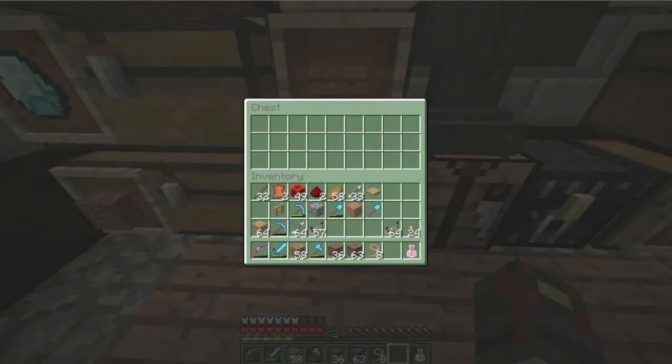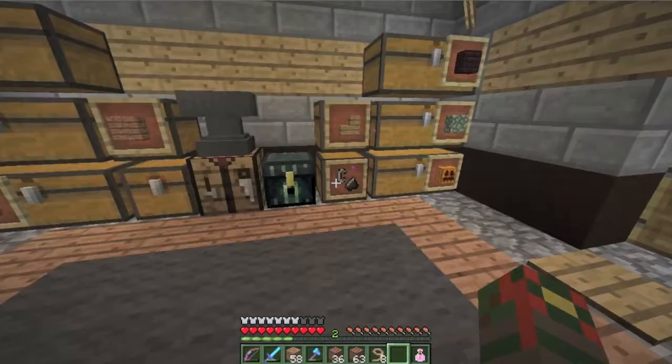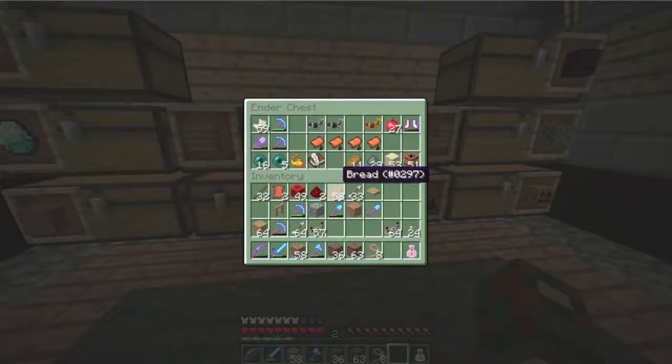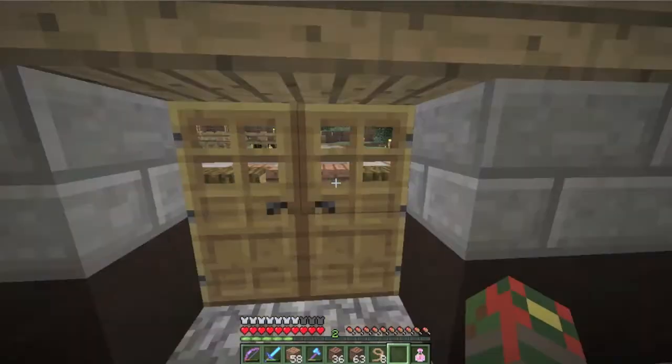These are also trap chests just stacked right next to the non-trap chests. Here are my ender chests - getting lots of TNT, which is good. Here are my silk touch shears. I need to put mending on those and then repair them soon.